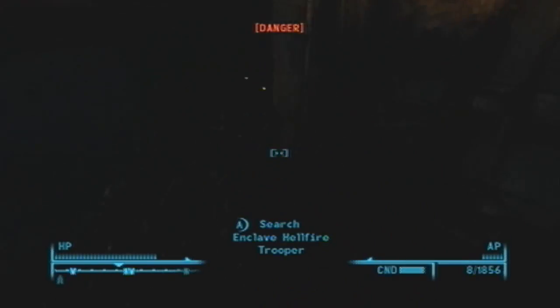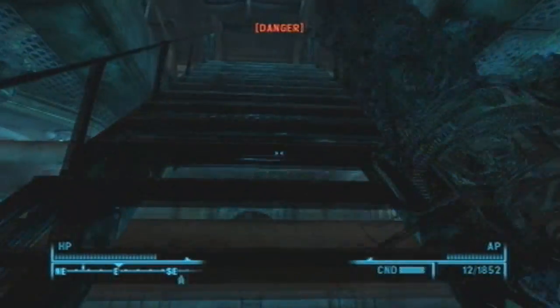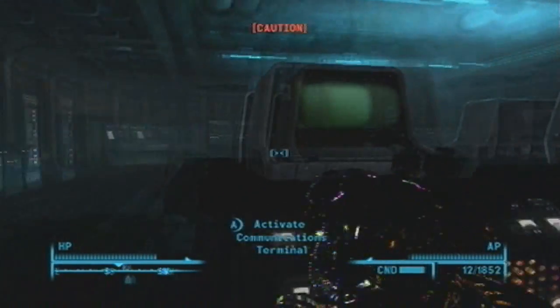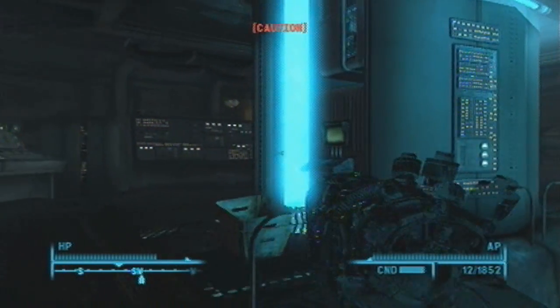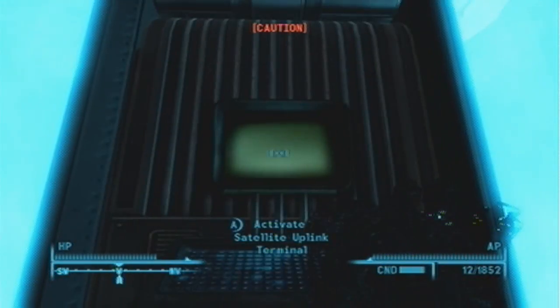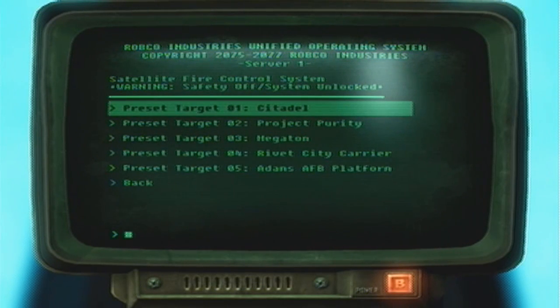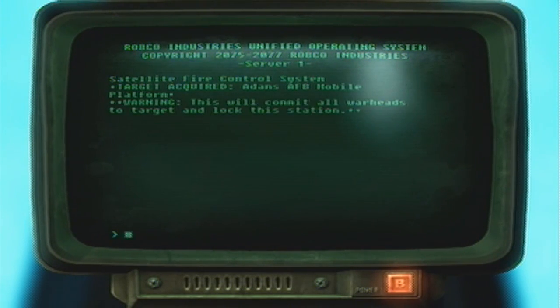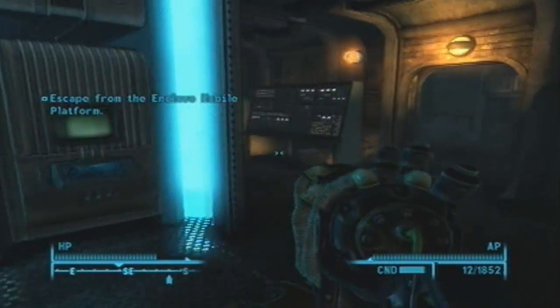When you open that door there's a Mr. Gutsy downstairs, and once you come upstairs there will be a terminal that tells how workers were sleeping on the job. When you activate it, just choose 'fire payload.' You can either target the Citadel or the Adams Air Force Base. Targeting the Citadel will cause all Brotherhood members to be hostile toward you, but you can get Callahan's Magnum and more alien blaster ammo. Blowing up the Adams Air Force Base will give you good karma. That's Broken Steel.